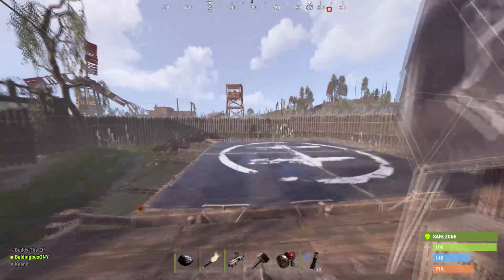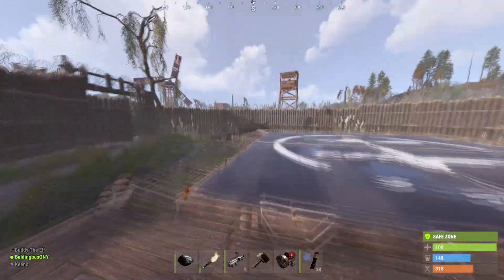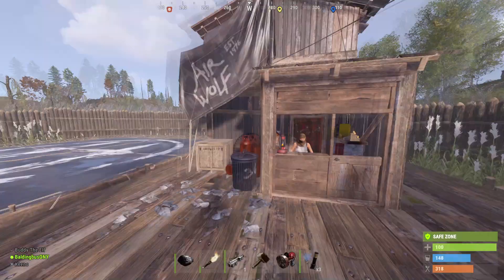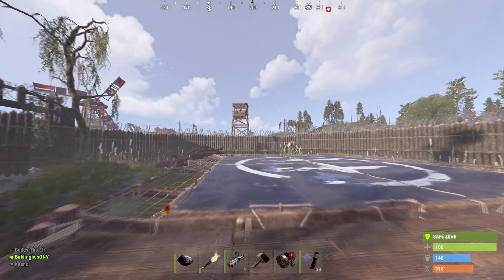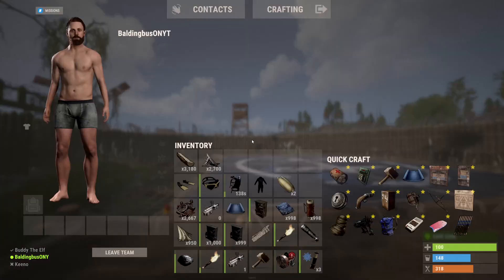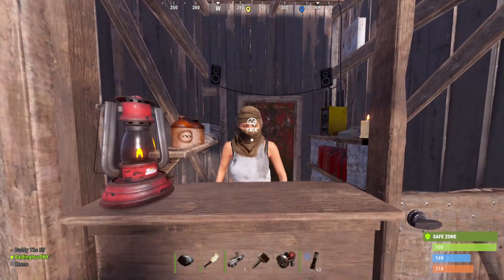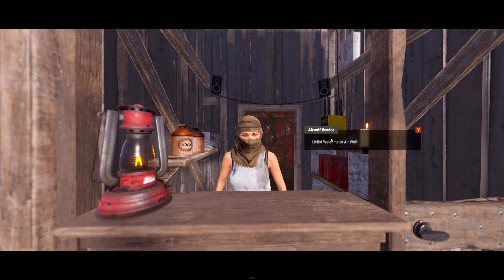All you're gonna want to do is come over to an air vendor. This one's at Bandit Camp. More often than not they're gonna be at Outpost, on top of the buildings, and there should be a stair or a ladder to get up to them. But on this server it was just at Bandit Camp.